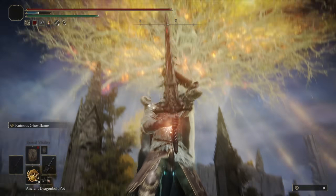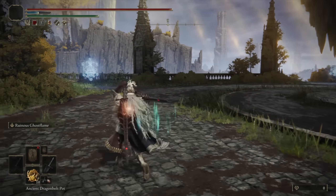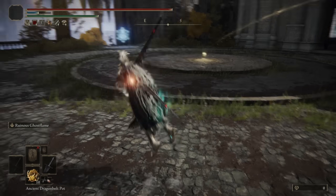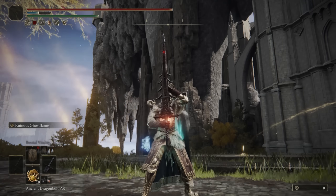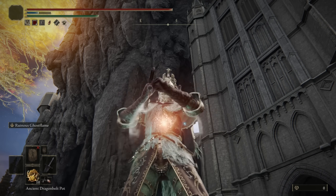As for the moveset of the weapon, the Helphen's Steeple is a greatsword so it's pretty straightforward — it gets all the standard greatsword moveset. You have the vertical lights when two-handed, the horizontal lights when one-handed. The R2 is a slash and not a thrust attack, sadly. I would love for it to be a thrust, but its moveset is pretty straightforward so I'm not going to go really in-depth with it here. All they really changed was the buff to the Ash of War and the buff to the poise damage of great swords overall, so that's all I really have to say about the weapon. Let's just see how it performs in the duels and in the invasions.